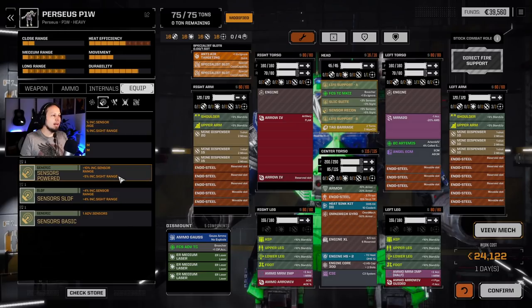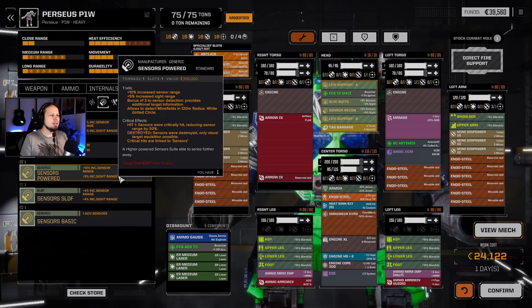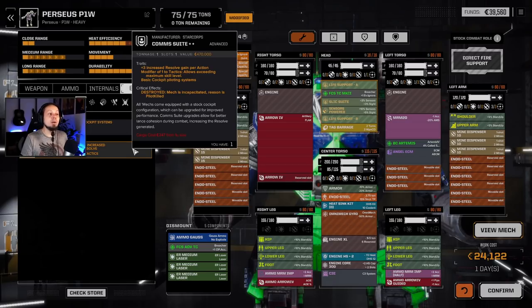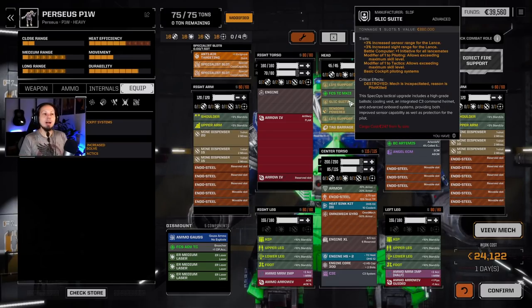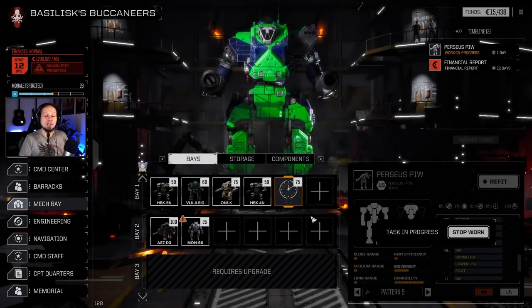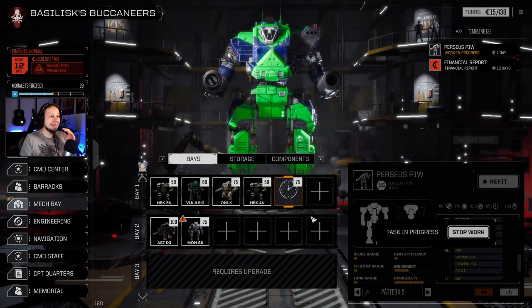I want the powered sensors - they're even better. In terms of cockpit, we could go for a comm suite which gives plus three resolve gain per action as well as plus one tactics. Between slick and comm it's actually quite even - higher resolve enables vigilance and called shots, but this gives us initiative. I'm going with that. We have a Perseus and because it's an omni mech we don't even have to wait long to build it.